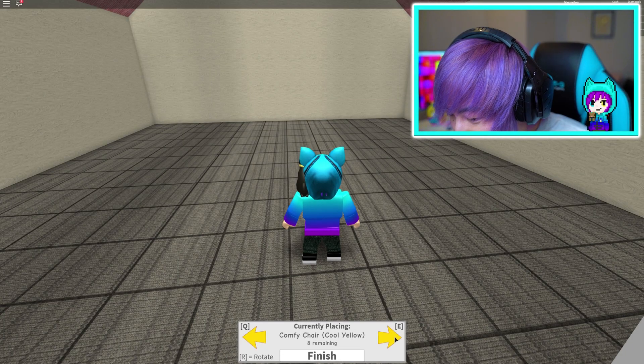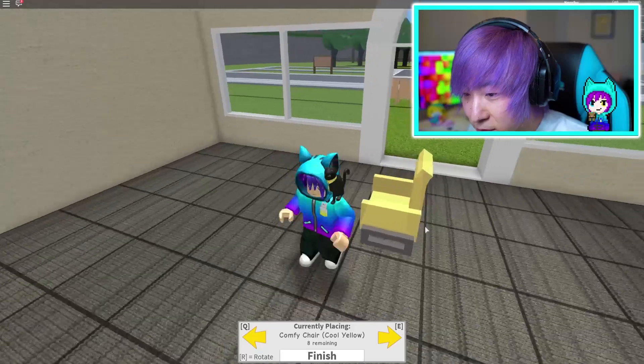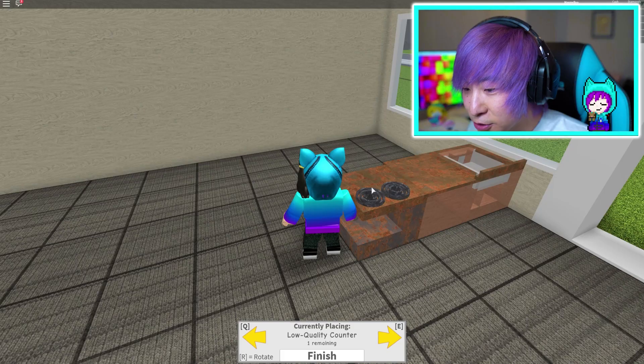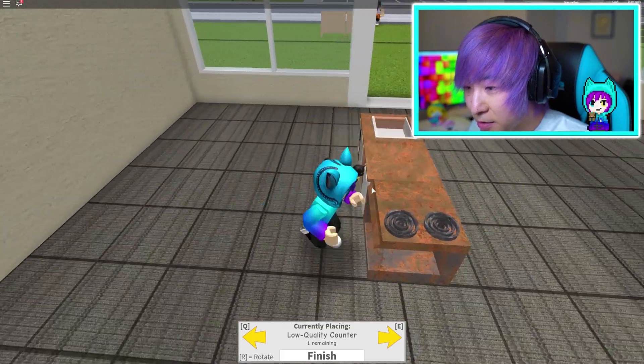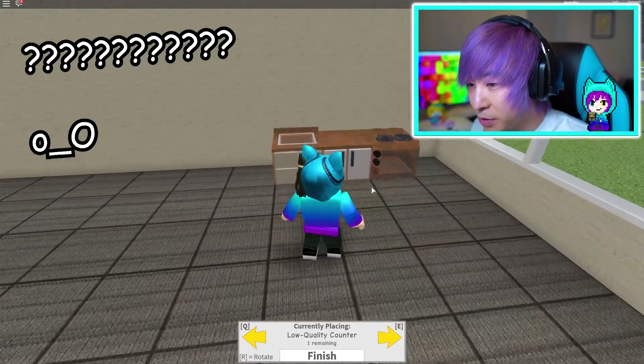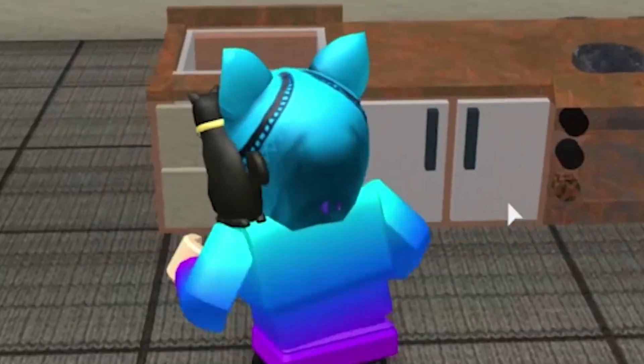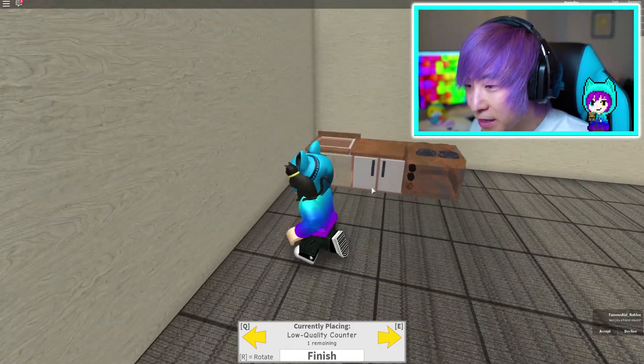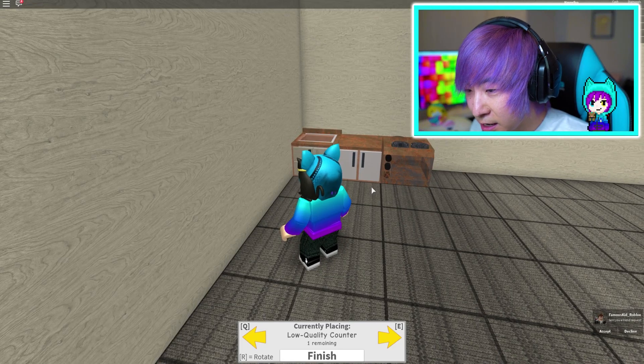Furniture time, let's go! We have a large wooden table, some comfy chairs, a low-quality counter. That's the chair, I see. Oh okay, wait, so we have a counter. I usually feel like the counter should be... where should the counter be? Let's pop it over here. This is like a cooking counter though. I can't decide - I'm so bad at deciding! I reckon it would be cool to have the counters at the back and then everyone sitting at the front.